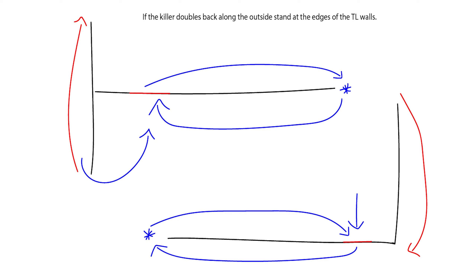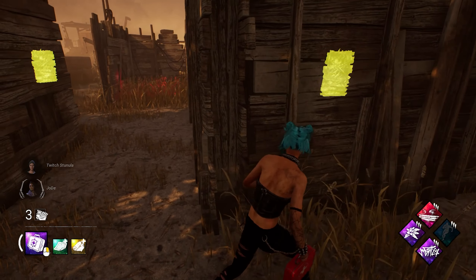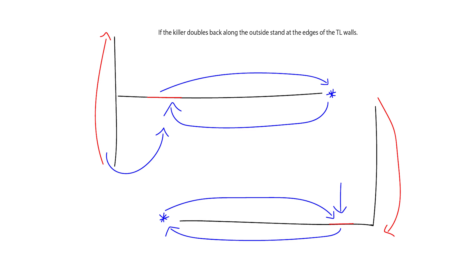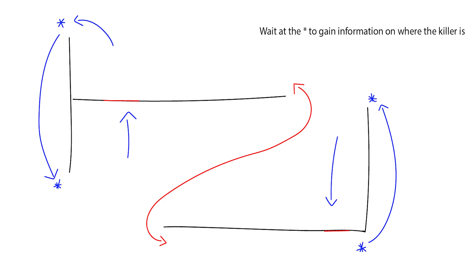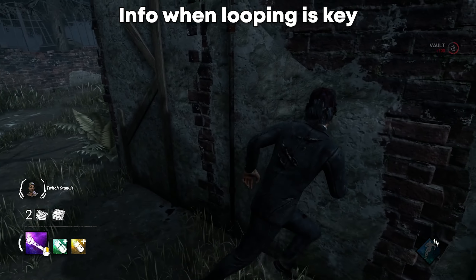Same goes for an L wall — if you get the killer to double back, go along the long side and curve around to vault the T wall. This is a more advanced way to loop an LT wall and will catch many killers off guard. When you vault the L wall and the killer goes around the wall, follow the long wall and either vault the T wall or wrap around the L wall and attempt a fast vault. Keep eye contact with the killer at all times and wait at the edges of the T or L wall to gain information on whether they're doubling back.